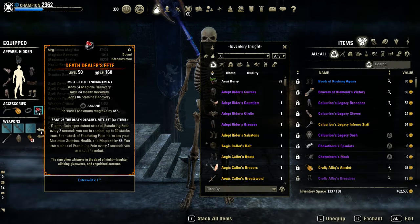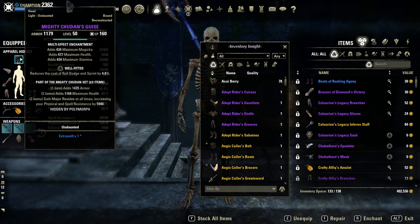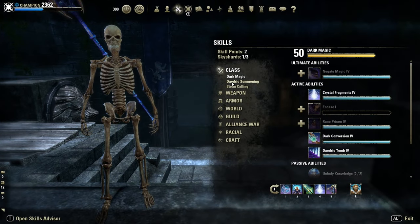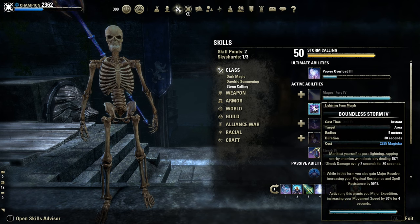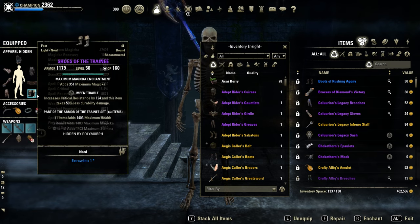As Mythic, the strongest one for a Magicka Sorcerer - Death Leader's Feet, which gives a ton of Magicka, Stamina and Health. And Shudan as Monster Set. As a Pet Sorcerer we don't really have bar space for our resistance buff Boundless Storm, that's why we just use Shudan for the resistance buff and as filler.